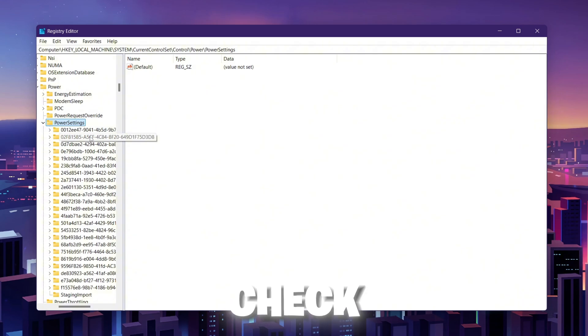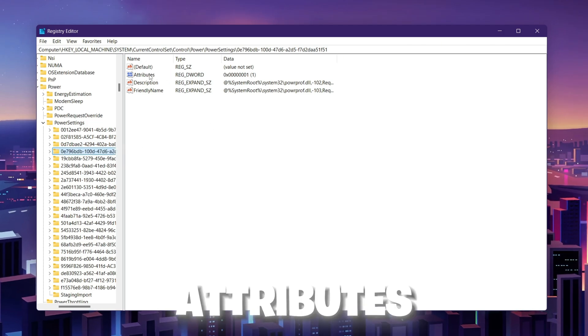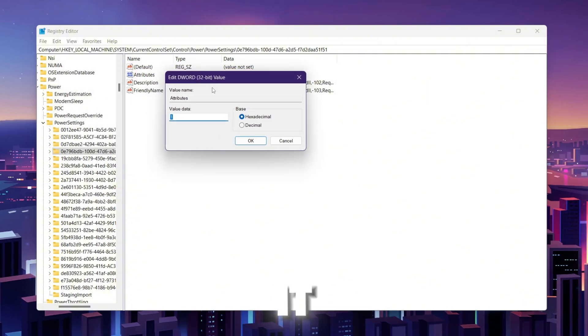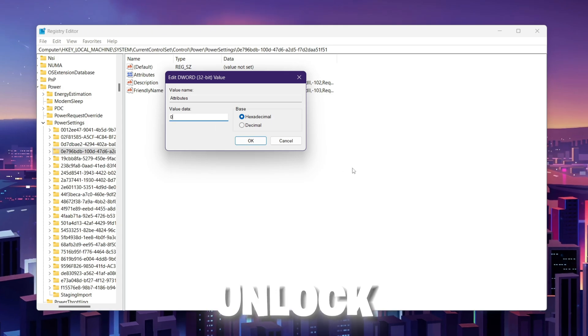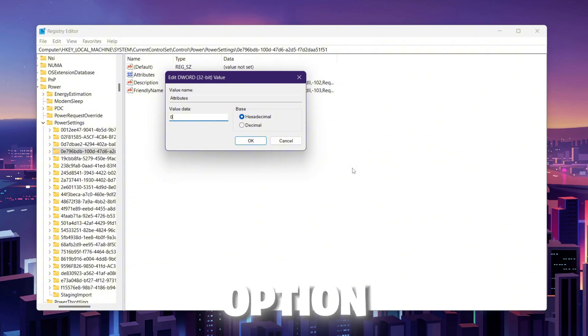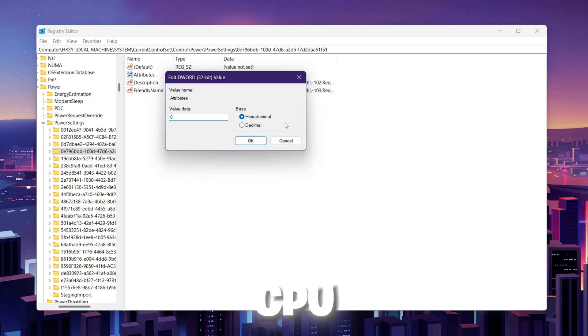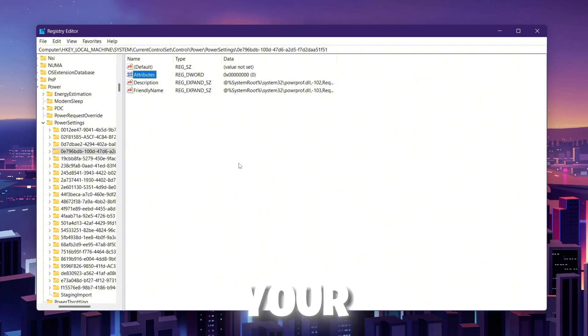Once you are inside the Power Settings folder, check the first 4 to 5 folders and find the Attributes key. In the fourth folder, find 'Attributes,' right-click, and go to Modify. By default the value data is 1 — change it to 0. This will disable CPU core parking and unlock the processor performance core parking option in Windows power plan settings, allowing 100% CPU performance. Set the base to Hexadecimal and hit OK.